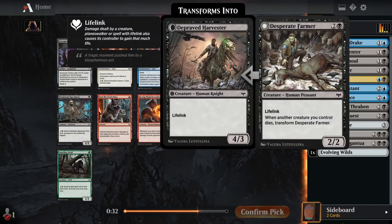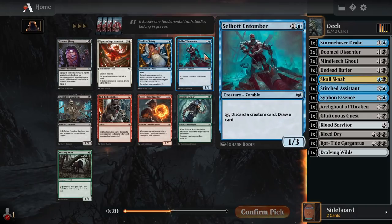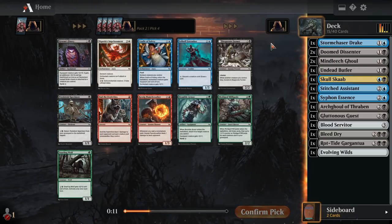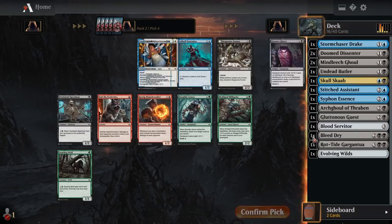It's going to be really easy to flip a Desperate Farmer in our deck, so this is kind of a three mana 4-3 lifelink a lot of the time. Whenever we don't flip it, it is a three mana 2-2 lifelinker, so we really want to make sure we flip it. I don't love the Entomor. I do love the Skeleton — we missed our first opportunity to take one, so we can take one now. There's Cradle of Safety to combo with Storm Chaser Drake, but most of our creatures are pretty expendable. I think I'm just going to take the Specimen here.